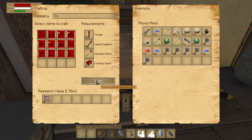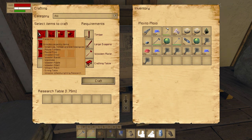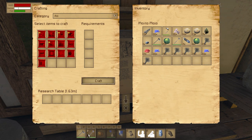Without further ado, let's become carpenters. Let's take the scroll and right-click to eat it. Yay! So did that unlock any other research? Now we have the little star on it, signifying that we know how to do it.